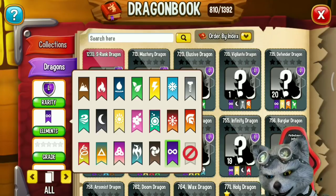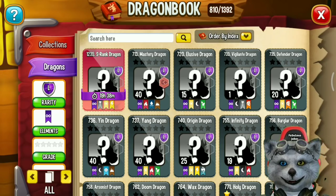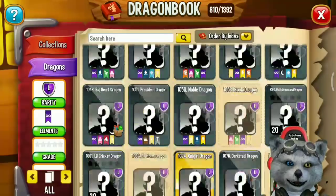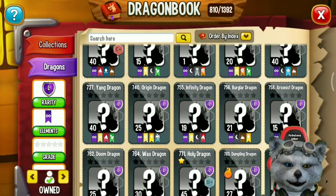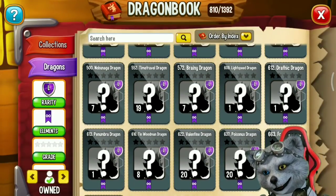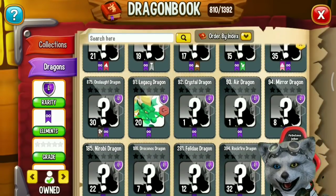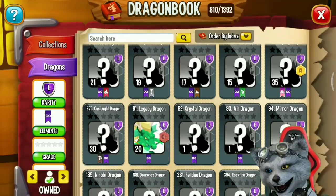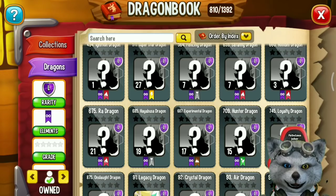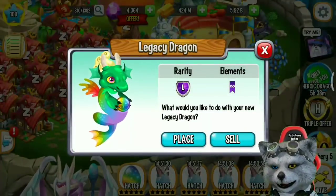You can also get another legendary elemental dragon instead, since the element is on the legendary dragon. So it means you won't always get a Legacy Dragon — you might get another wild elemental dragon like a Mirror Dragon, Woodman Dragon, Valentine Dragon, or other legendary dragons. The chance to get the Legacy Dragon is maybe only 0.5%.